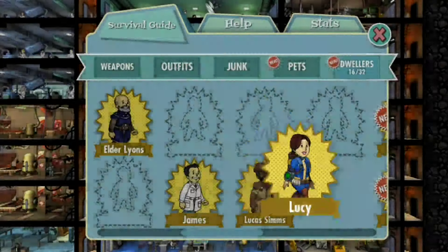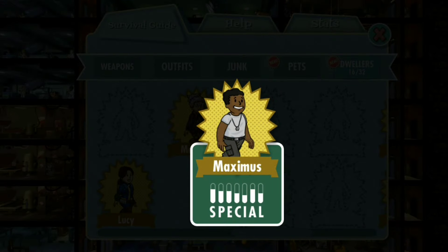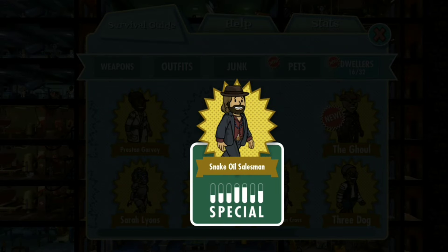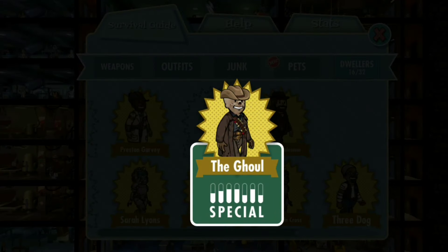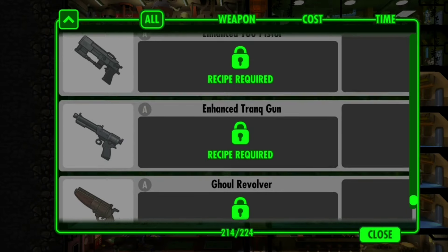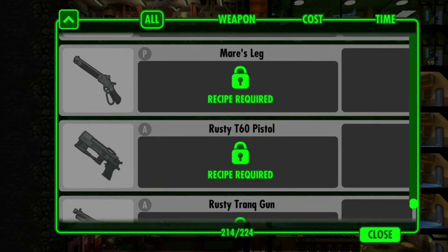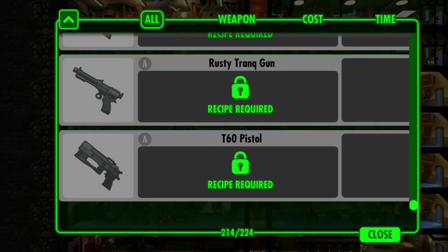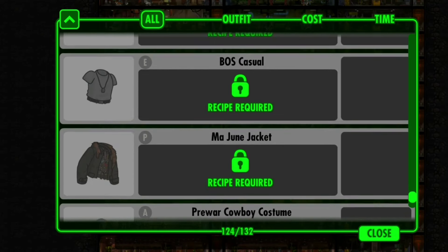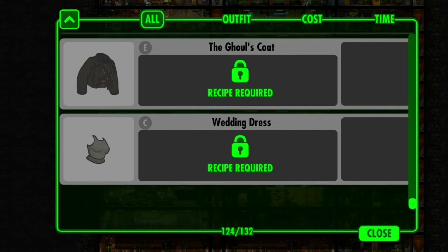Lucy, Majoon, Maximus, Snake Oil Salesman, and of course the Ghoul. Going over to the weapon crafting station, there are 11 weapons that we can make, because I already did get one recipe. So there are 11 new weapons to make and 9 new outfits to create, because I did already have Lucy's vault suit that I collected.